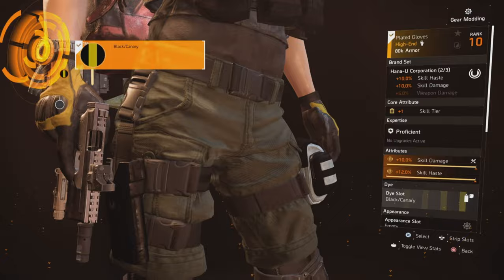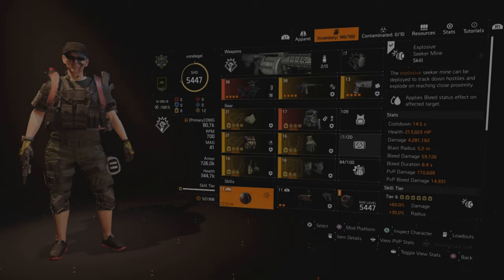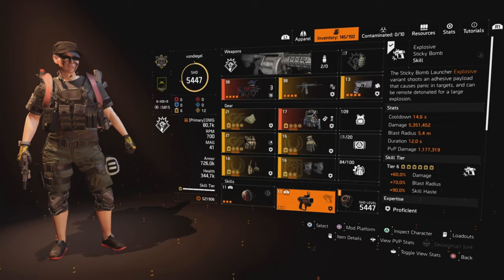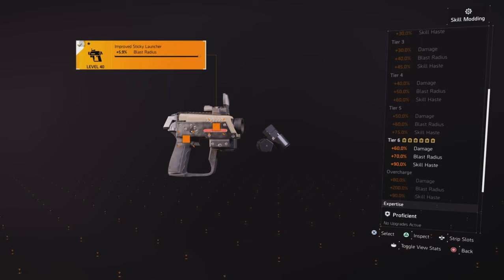My gloves are Hanayu with skill damage and skill haste. My knee pads are China Light for the explosive damage, with skill haste and skill damage. My skills are the explosive seeker mine — cooldown of 14.5 seconds, hitting for 4.2 million, actually a little harder than that — and the explosive sticky bomb, which I'll swap in and out with the mortar turret as needed.